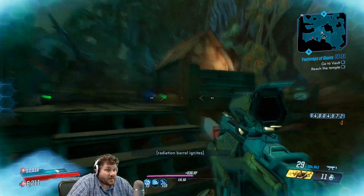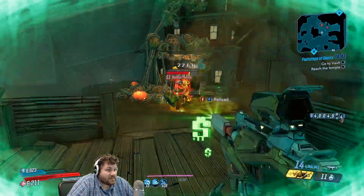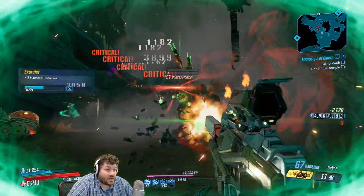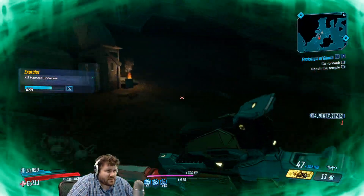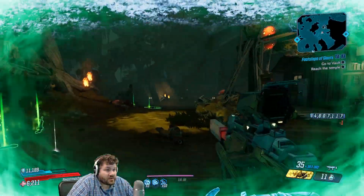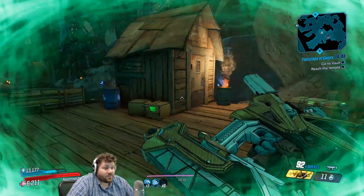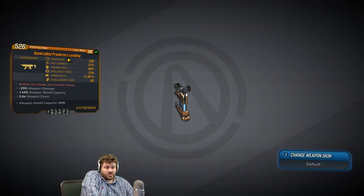It seems pretty basic — it just costs money to shoot. The magazine size and ammo capacity are actually your money pool. As you can see, I have 4.8 million rounds for this thing, so I could shoot it all day. On most difficulties, you're going to get way more money killing things than you spend shooting to kill them, so it is actually efficient and effective.